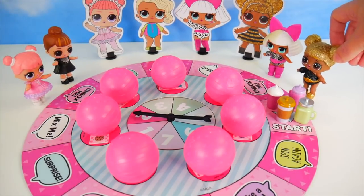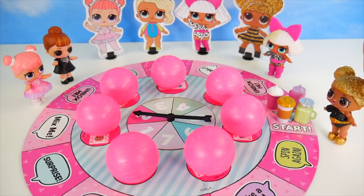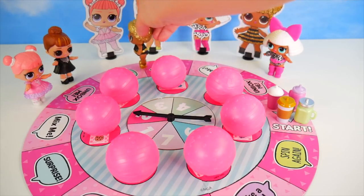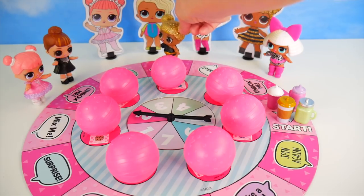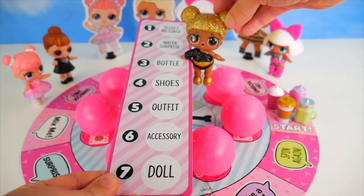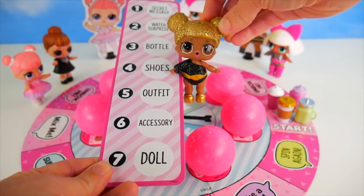Okay, explain it to us. So basically you'll spin, you'll choose one of these water bottles and you'll move that many spaces and do what it says on the board. You might get to pick one of these pink balls and you get to decide which of the characters you want to be: Queen Bee, Diva, Surfer Babe, or Center Stage. You use this to collect all the tokens for your doll — their secret message, the water surprise, bottle, shoes, outfit, accessories, doll. The first one to get all their tokens wins.